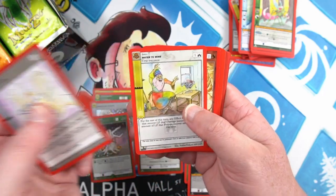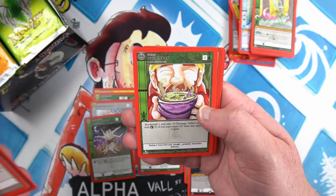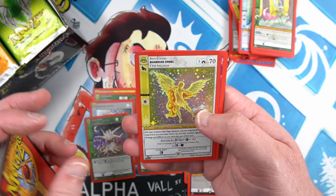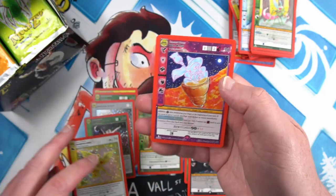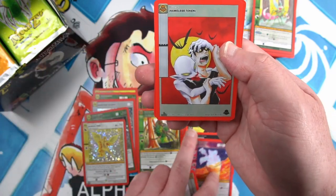Prowess, Water to Wine — it's a funny looking card — Possession, Bogeyman, Stew Potion, and a Guardian Angel full foil. Don't think we saw any of those. Bellwitch — we did see those but not full foils.